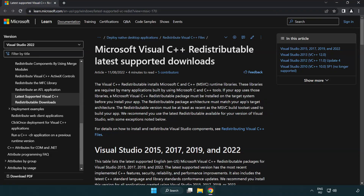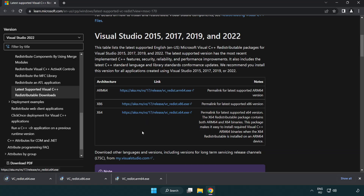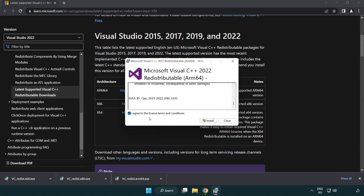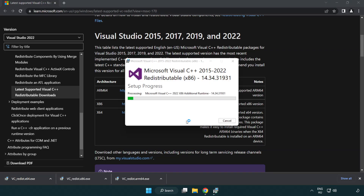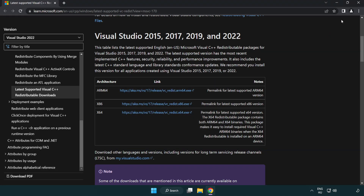Go to the website link in the description. Download three files. Install the downloaded file. Click I agree to the license terms and conditions and click install. If it fails to install, no problem — repeat for the other files. Click close. Close the internet browser.